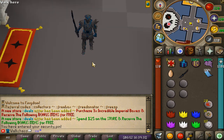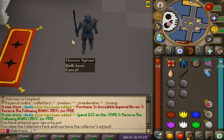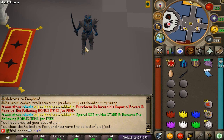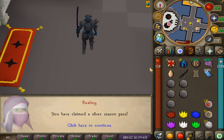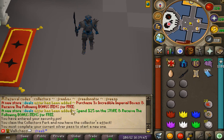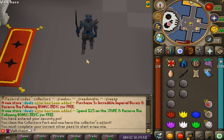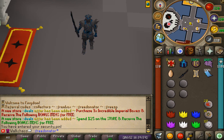The first thing you guys want to be claiming when you log in are the promo codes. There's a bunch of different codes you can claim for free — the Collectors perk, which you can claim for your account. Then we have the Silver Season Pass, literally for free. Then there's also a box code and a Donator code. All these codes are literally for free, so make sure to claim them when you log in for the first time on Kingdom.